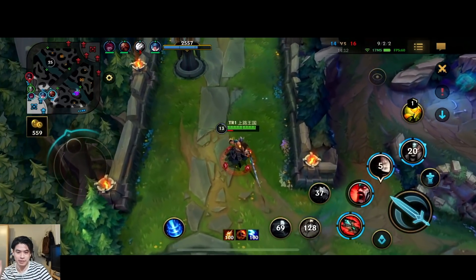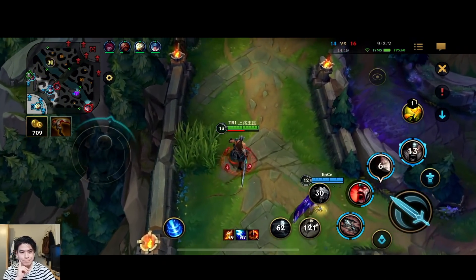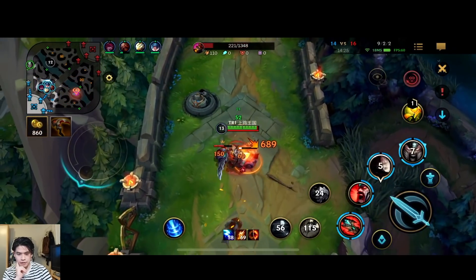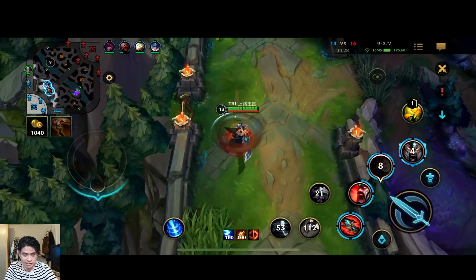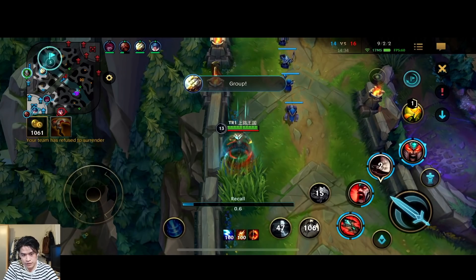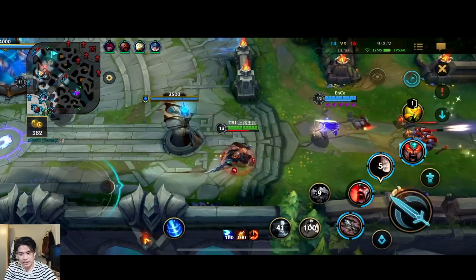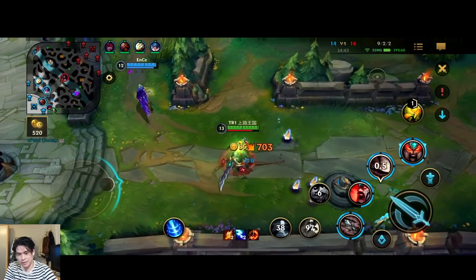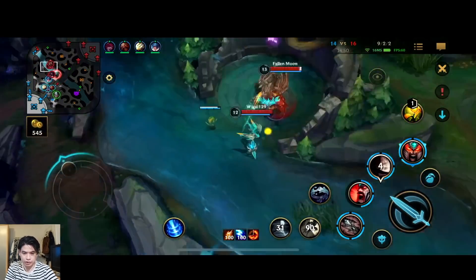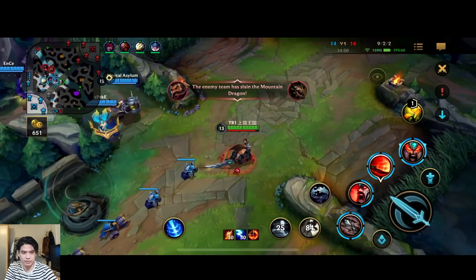Somehow I'm still doing the best even though I messed up the ultimate twice already — at Herald and at mid. I definitely think mid Tryndamere is viable. It depends on the matchup, but you can play any matchup because of your sustain. Even in very bad matchups, you can go Fleet and Second Wind, and with the Q you have enough sustain. With Ghost and Flash you can run down any champion, then press the ultimate while diving and end up surviving. His 1v1 and diving potential are pretty insane. I definitely think he's viable in the mid lane.